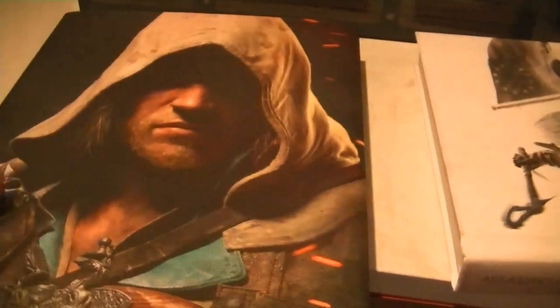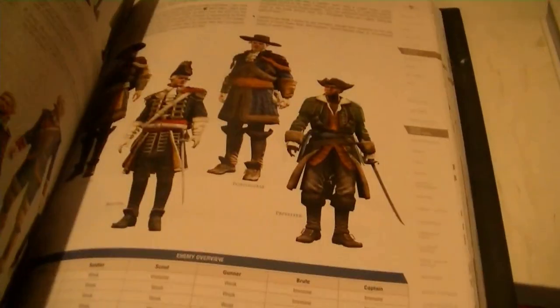The Assassin's Creed Black Flag Strategy Guide — this is one nice book. It is super detailed, it teaches you about the game, all the hidden stuff. It's a really good strategy guide. I used it constantly when Assassin's Creed Black Flag came out last year. It was only like 35 bucks. Comes with a nice cover of Kenway — it's kind of like a book sleeve.